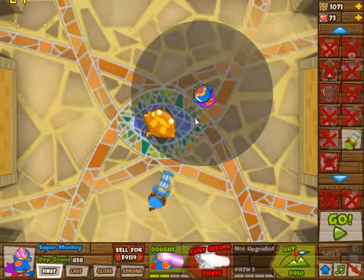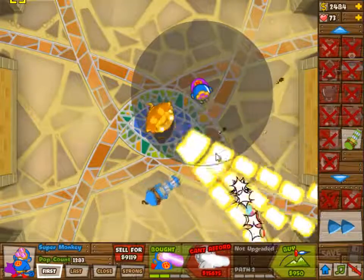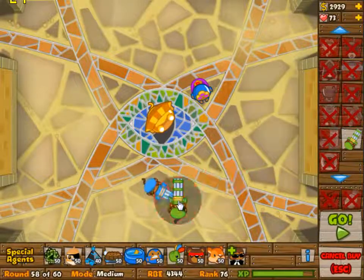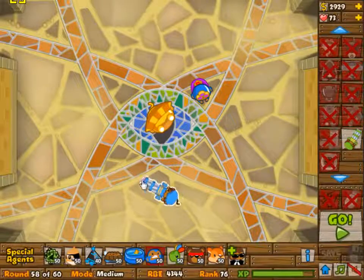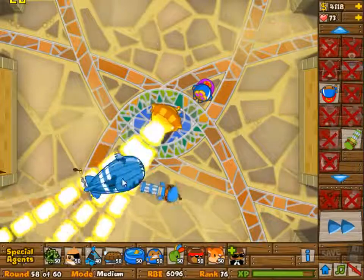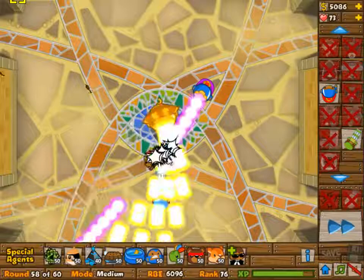Waves 56 and 57 are all pretty easy — you can do whatever you want with the dartling monkey, it doesn't really matter. I didn't even have to rebuild it. Just build a 2-2 super monkey, and then for wave 59 you can rebuild all of the dartling gunners if you want to.